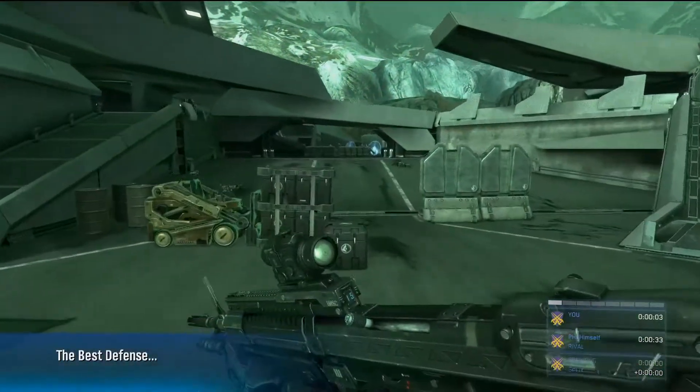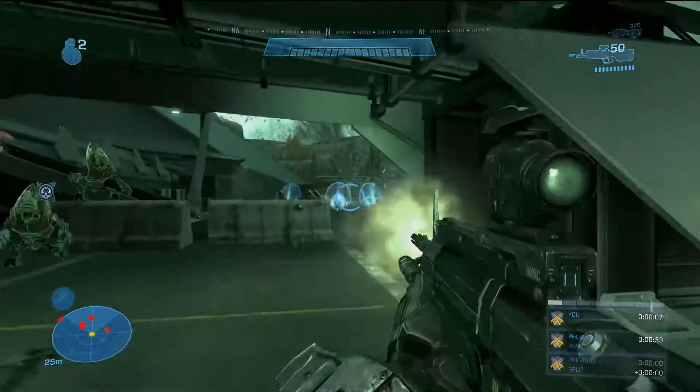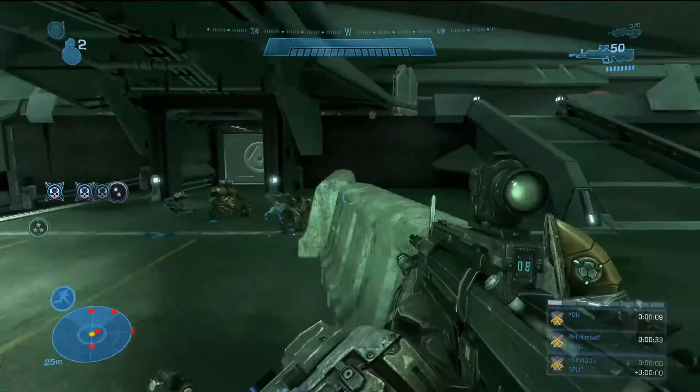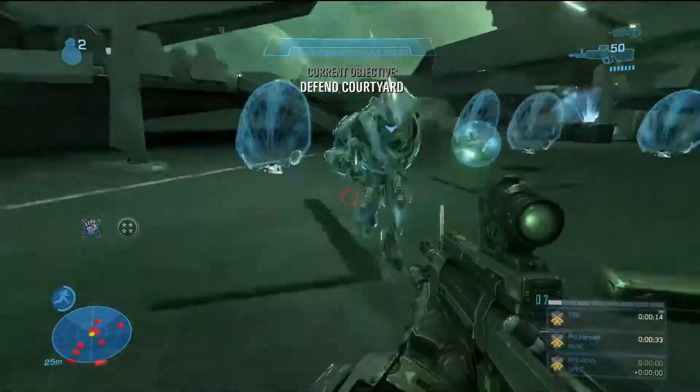C.A.T. 6, push back the attack on Sword Base. Find out what we're dealing with. Spartans, hostiles north.